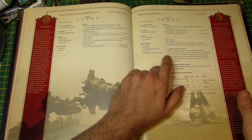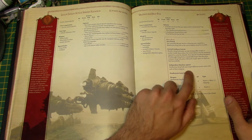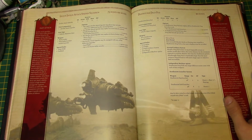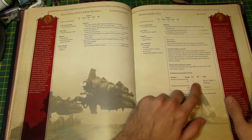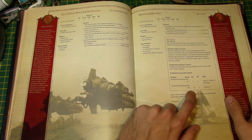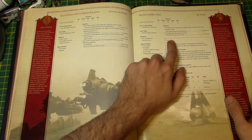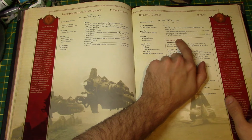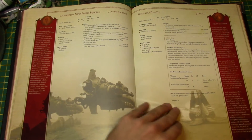It's got an inertial guidance system, basically the same as normal drop pods. Independent machine spirits basically means it can fire different targets with all of the weapons, so it can do split fire on everything. The Deathstorm frag launcher has two firing modes: 48-inch range, Strength 5, AP4, Heavy 1, Blast 3-inch, and Pinning. The Deathstorm crack launcher is 48-inch range, Strength 8, AP3, Heavy 2. If you want the crack launchers you have to upgrade — that's 30 points. You can also give it the Drop Pod Assault special rule so it comes in on the first turn, which could be nasty.